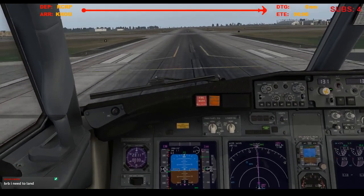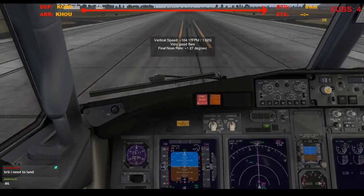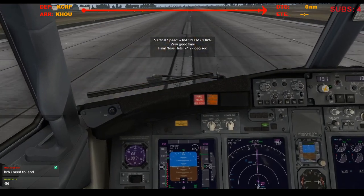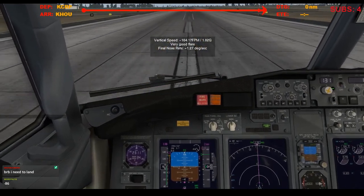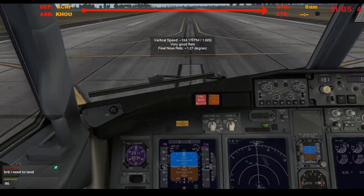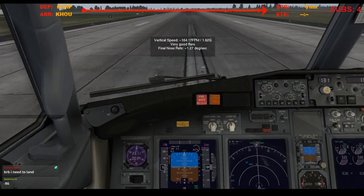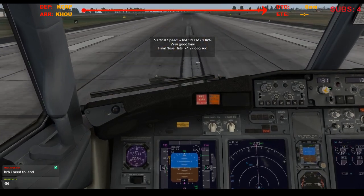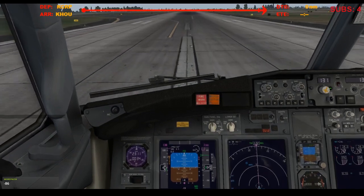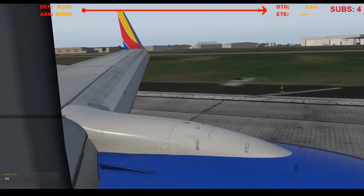Oh, overflared. Not that bad, though. Alright, we're down. Reversers in the green. 80 knots. 60 knots, manual braking. Reversers stowed. And we'll take the next left. Speed brakes stowed, flaps up.